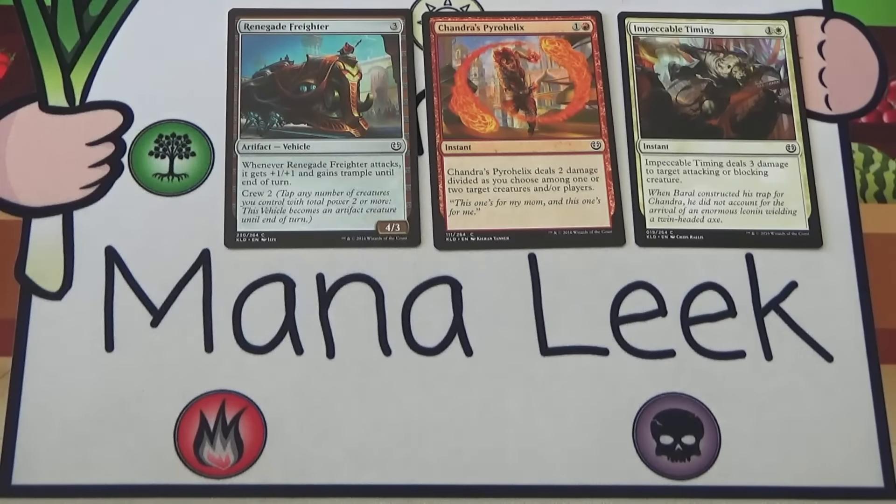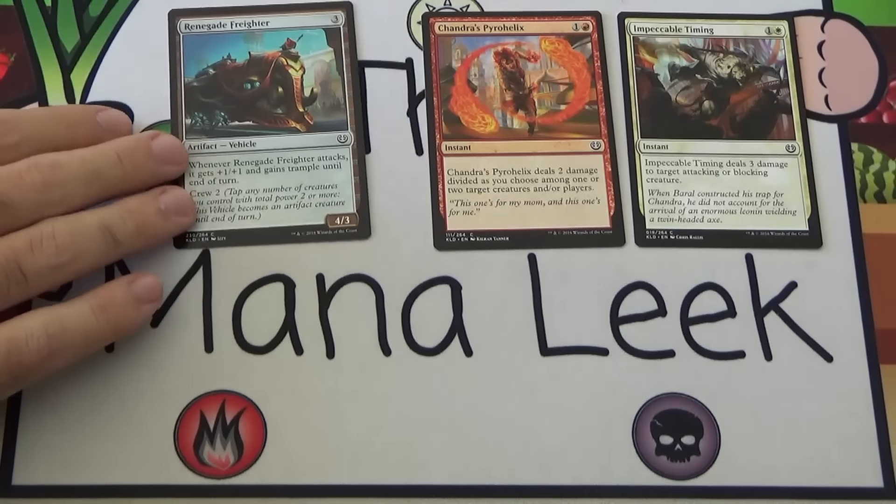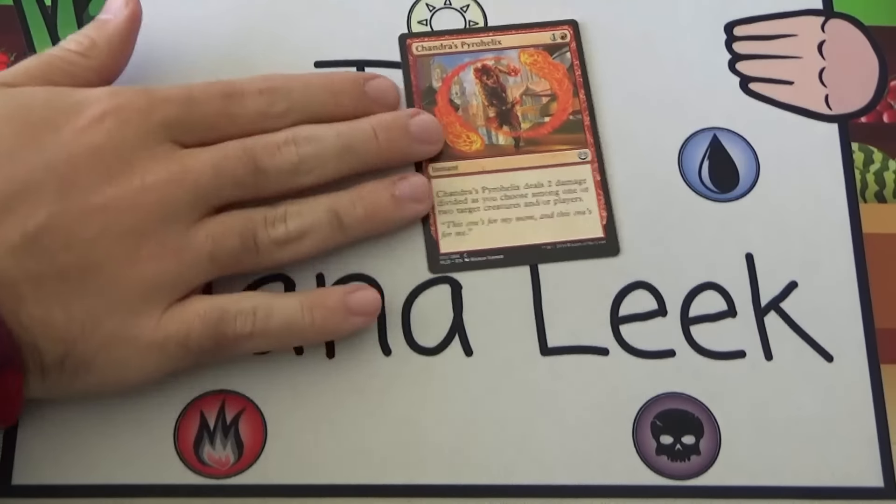So I'm really between the Freighter, the Pyrohelix, and the Impeccable Timing. And I think I'm just going to go with the Pyrohelix. It deals one less damage than the Impeccable Timing does, but I can do it whenever I want to whatever I want, plus to my opponent's face. Just seems really good. I definitely wouldn't fault anybody for taking the Freighter or the Timing, though, but I am going for the Pyrohelix.